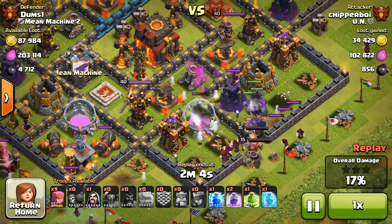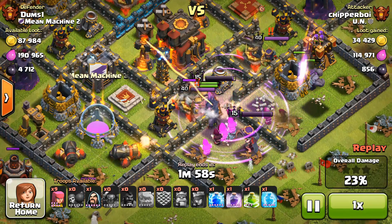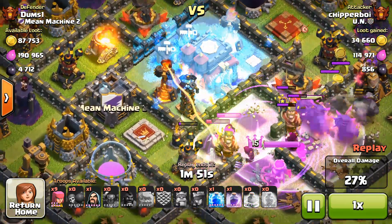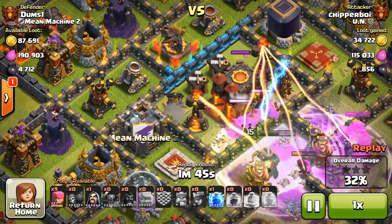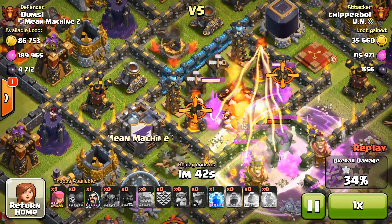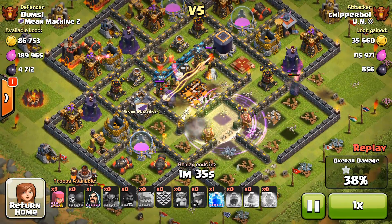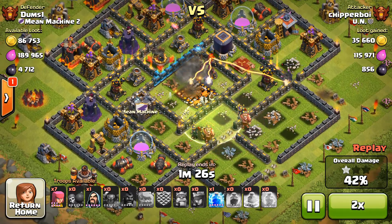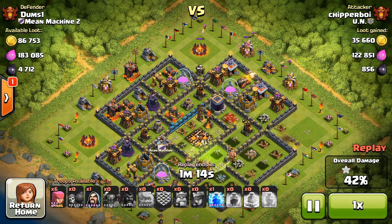Let's go ahead and check out this raid. It is by Chipper Boy from UN here, and this base right here — I've seen it a lot of times and it's pretty famous. A lot of people use this design and it's just not as effective anymore. Once a base has been going around for a week or two, sometimes three, it is time to switch it up. Once a player in a clan or a whole system of clans figures out how to attack a particular base, it spreads like fire.